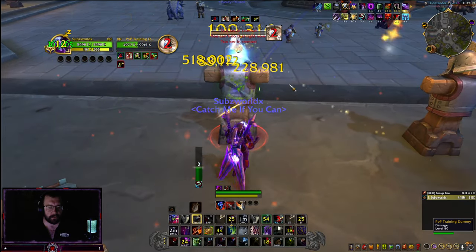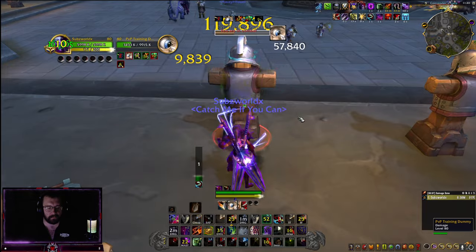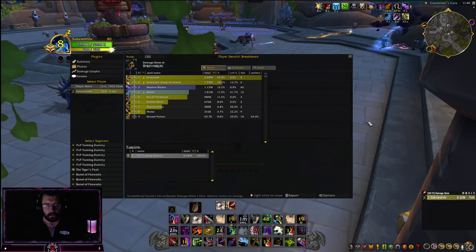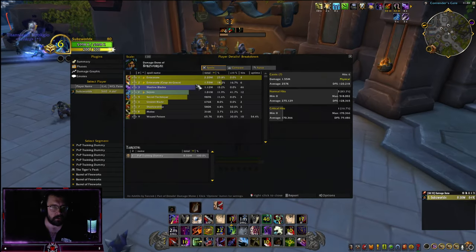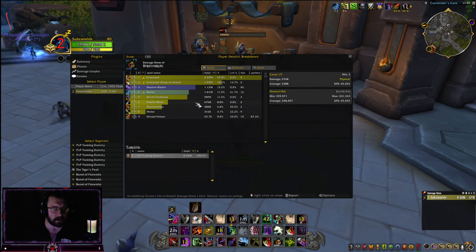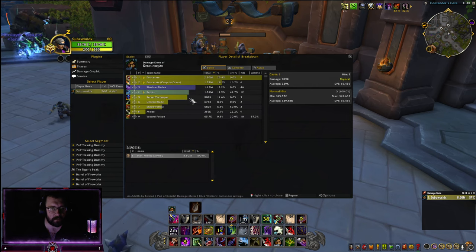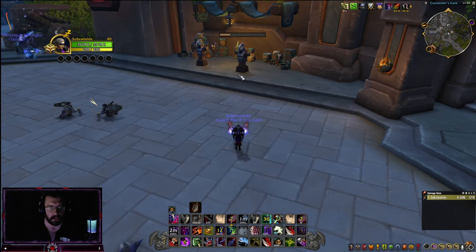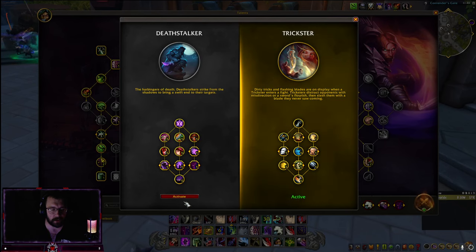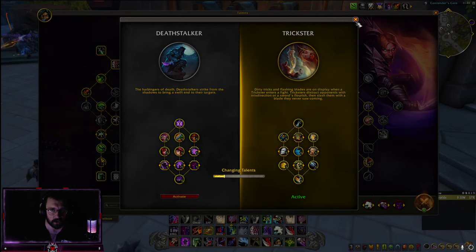Big damage from Coup de Grace, Cheap Shot, Eviscerate, Cheap Shot, Eviscerate. Coup de Grace doing 1.5 million, Unseen Blade doing 676k — no Nimble Fury because we don't have another target right next to us. And that is Trickster — I prefer it.